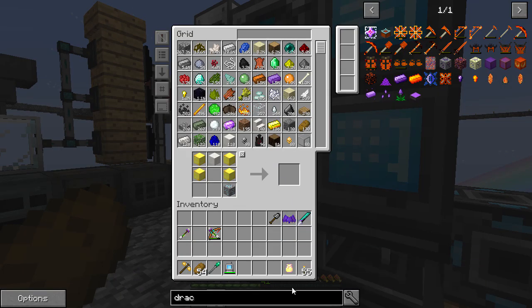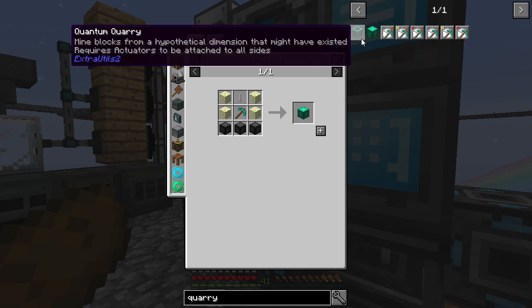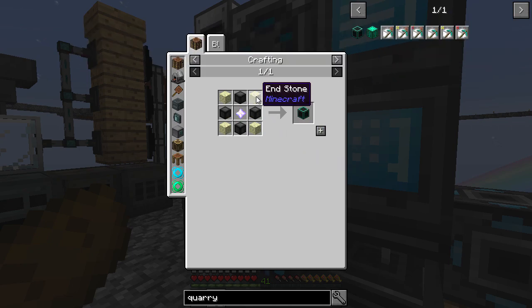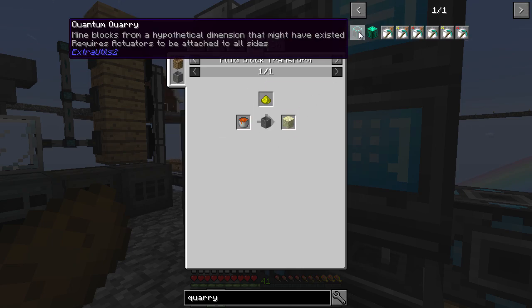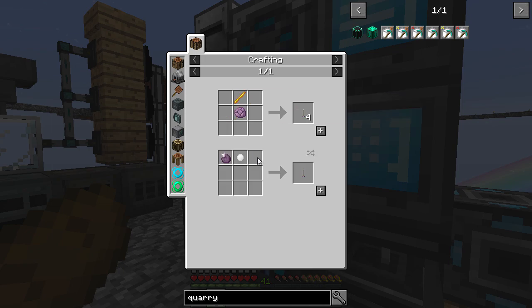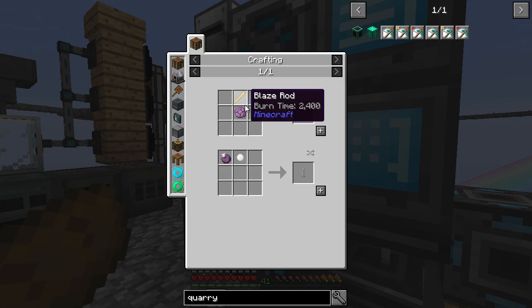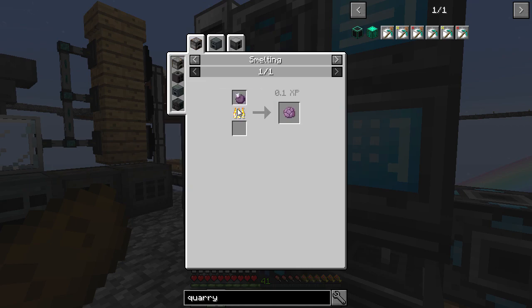So I think we are going to do that. The way into this quarry is we need, I think, six actuators and just the one quarry, so that is not too bad. Endstone we can just make fairly easily. And another style which we can get - I've got like 32 skulls or something daft. We need six actuators, which means we need six end rods, which means we need a shulker pearl - interesting, I didn't know about that. We need a popped chorus fruit, which means we need chorus stuff.